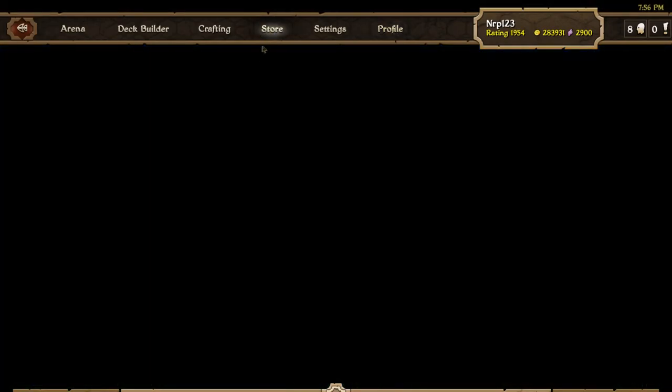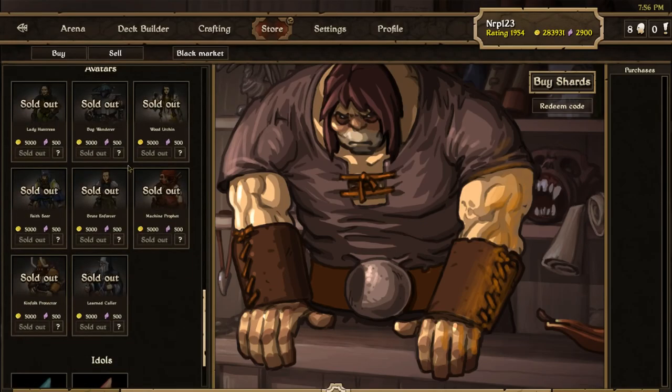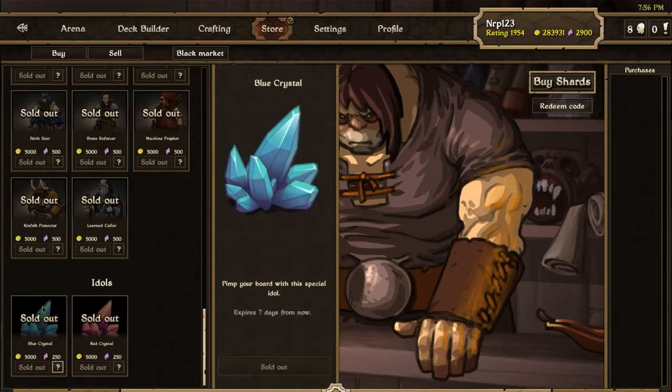In the store this week the new idols came — this time it's the Blue Crystal and the Red Crystal. We already had the opportunity to buy the Red Crystal in the first week the idols came out, so it's kind of disappointing seeing it come back. I went ahead and bought the Blue Crystal.